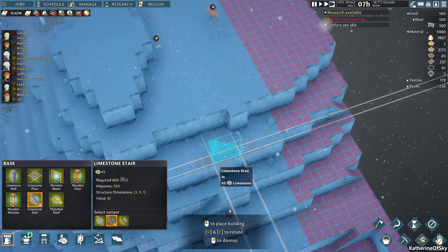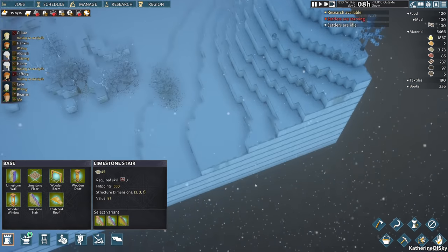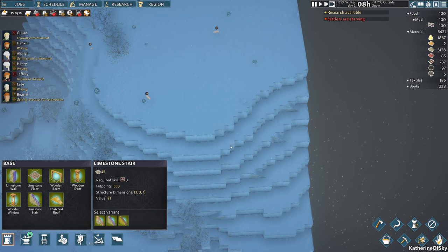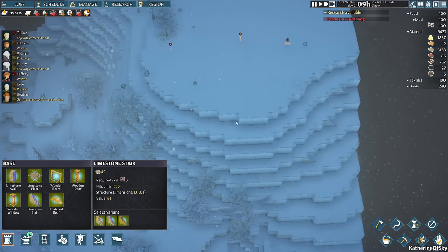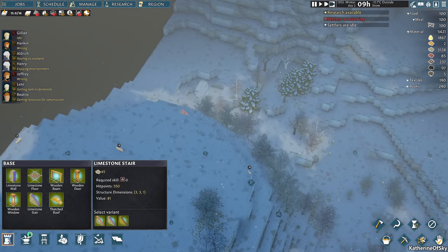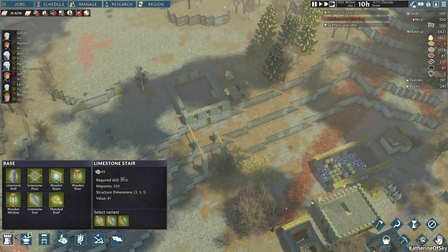Where else are these animals that we are failing to catch? There's one up there — can we not get up there at all? Maybe not. We can get to this one, but I don't know if we can get up there. So let's build another staircase here. Settlers are starving! Why are they starving? Let's pause this — pause, manage.